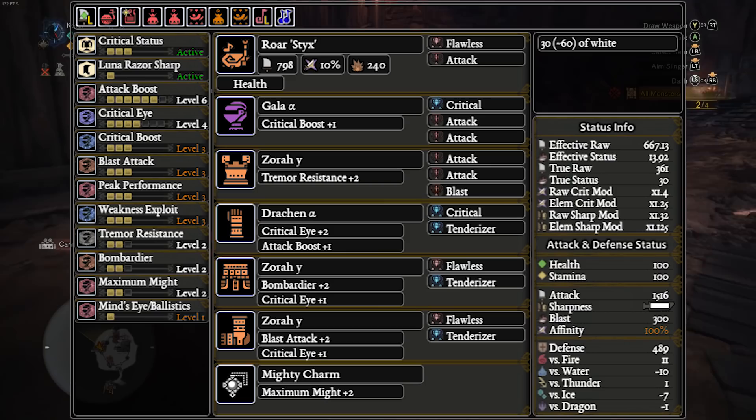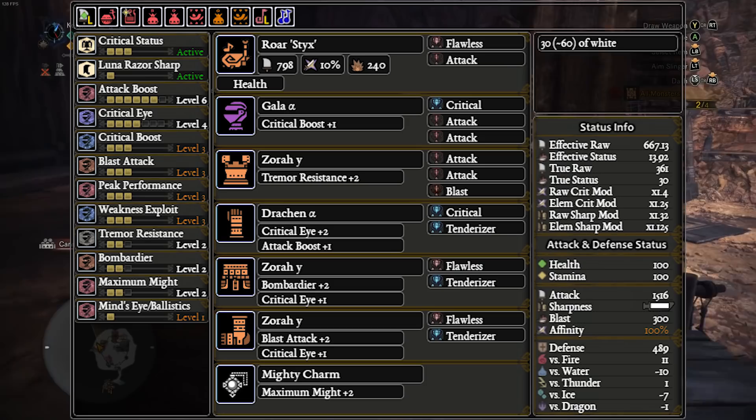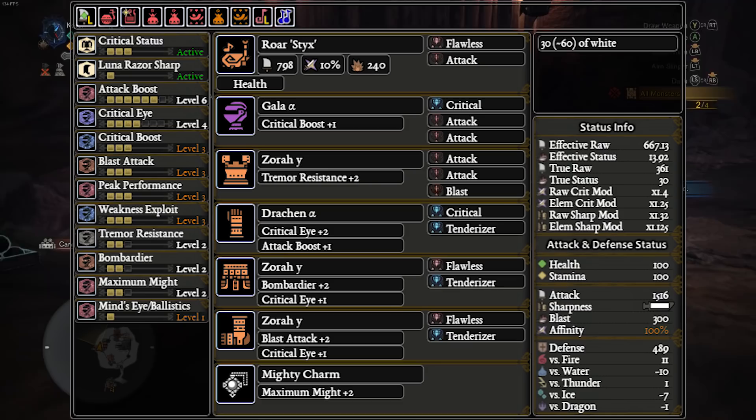Since Crit Status requires three pieces of Zora Magdaros armor, that rules out Behemoth Master's Touch for us. Luckily, the Empress Roar Stix comes with natural white sharpness and Razor Sharp built in. Razor Sharp halves your sharpness loss — these two things take care of our sharpness management. Hunting Horn sets are built like every other Blademaster set, focusing on obtaining 100% crit. After that, we squeeze in attack and peak performance to help out the DPS. Horn Maestro is a great quality of life skill and is easily worked into most sets as a level 1 decoration.